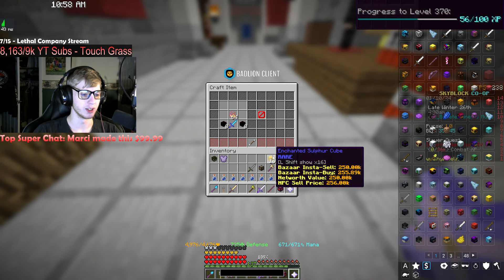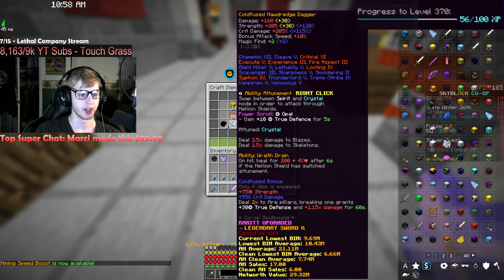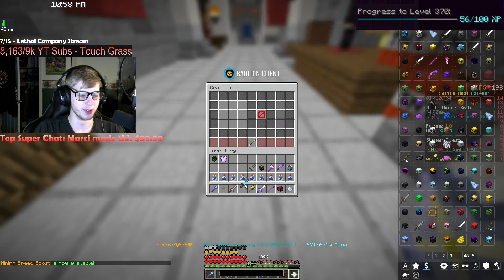And then the maw dredge — it is now the death ripper. Same upgrades, but 3.5x damage to blazes and 2x damage to skeletons, versus the previous 2.5x to blazes and 1.5x to skeletons. So this is going to be pretty huge.